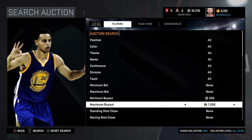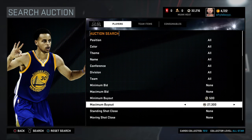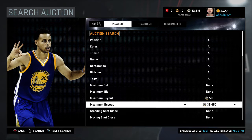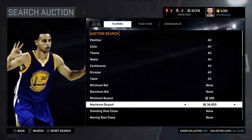We're gonna go ahead and set the minimum to 5k and maximum to 35k. You can set it to 30,000 if you really feel like you want to, but you're not gonna get much — you'll probably get like a Stephen Curry and AI. But for 35k you can find some better cards.